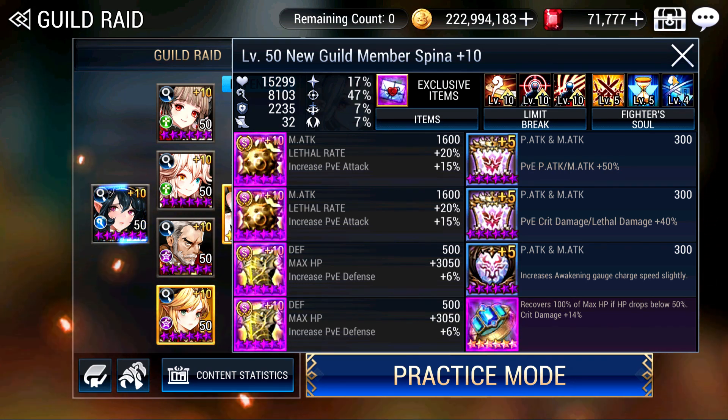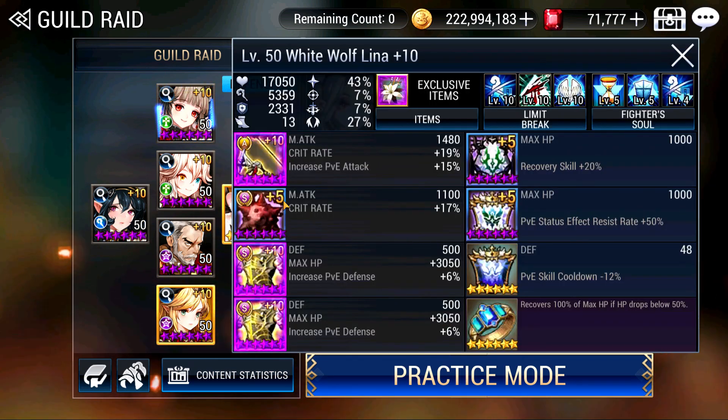For Lina: Crit Rate, double HP, recovery skill increase — very important, try to buff this as much as you can because every little bit of HP gained back counts. Increased status effect resist rate, specifically for the Bleed. The Poison is still okay with the immunity given from Chloe. There's also Skill Cooldown so I can heal up and buff Spina accordingly. Willful Ring again, and Defensive Fighter Soul with more defensive Limit Breaks.